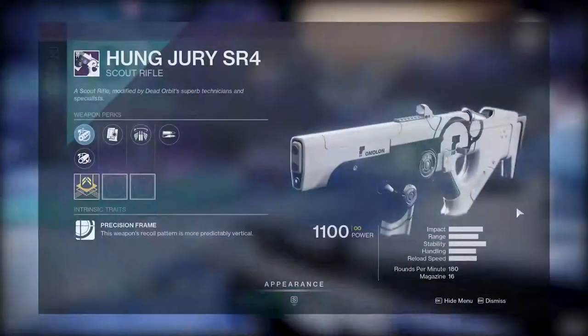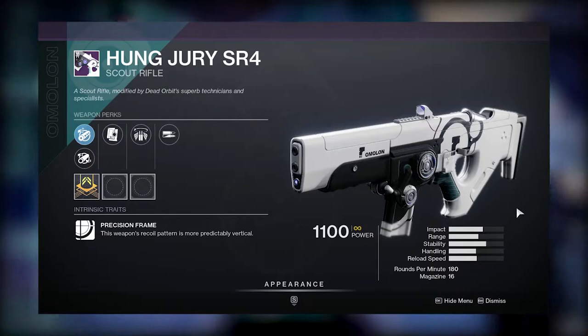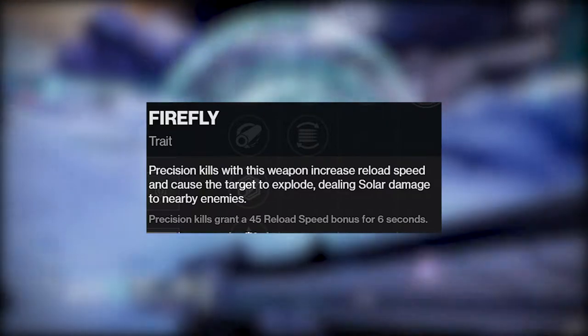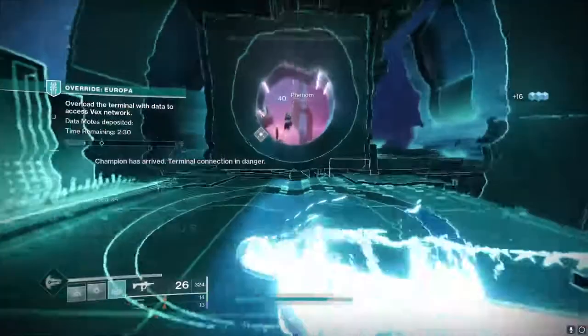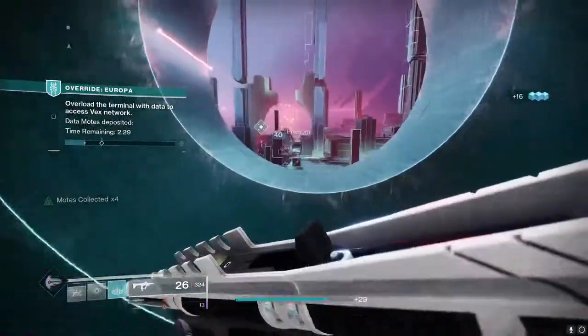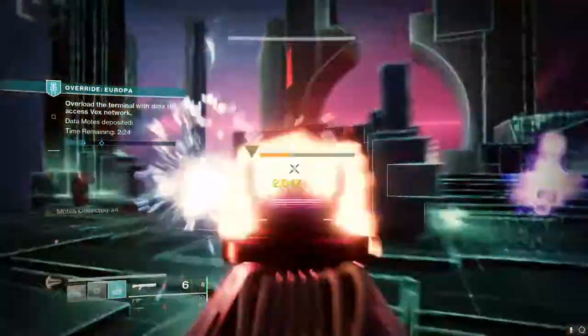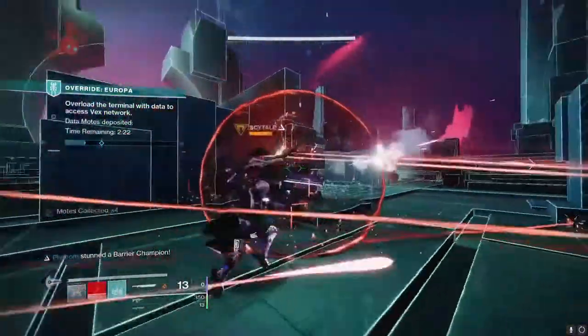First up we have the Hongjuri SR4 180 Scout Rifle. This was a D1 fan favorite and is the first legendary weapon in D2 that can roll Firefly. While this archetype in D2 is a bit lackluster, Hongjuri still feels really nice to use. It's also the first Scout Rifle since Black Army that can roll Box Breathing, making it a pretty niche PvP pick.